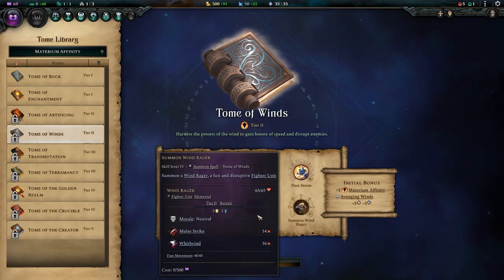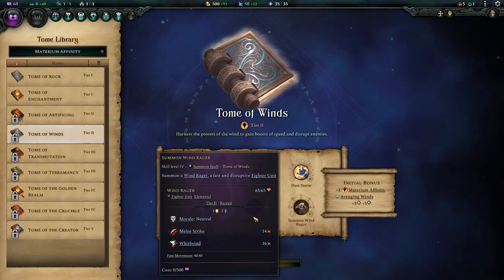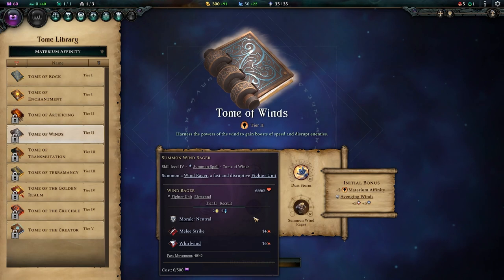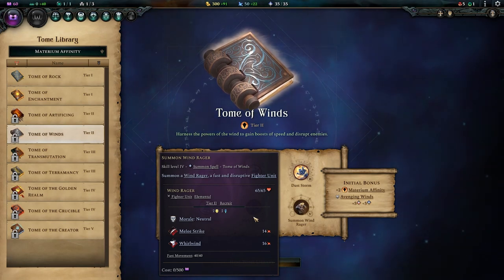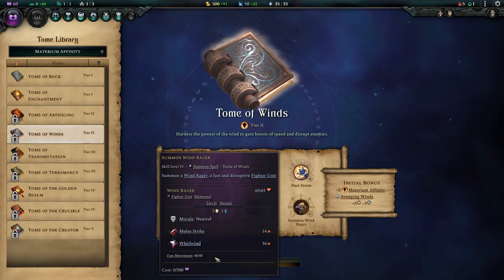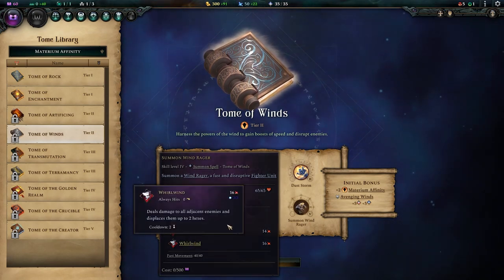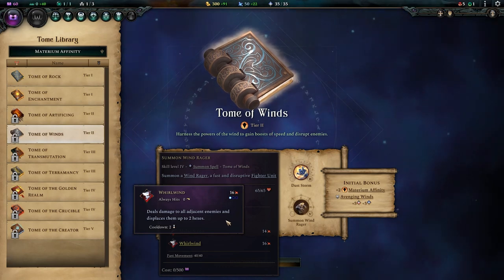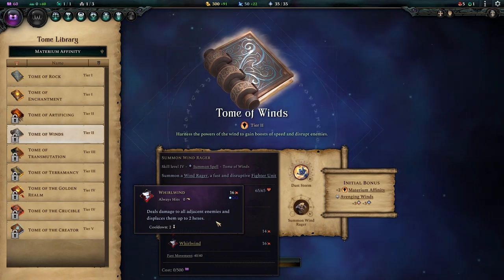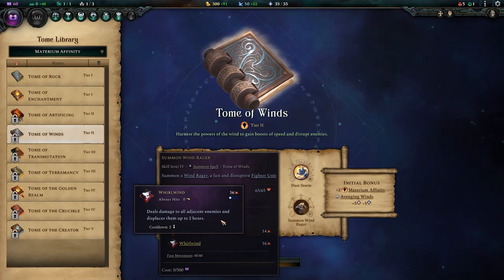You also get to summon the Wind Rager, which is a strange Tier 2 elemental — most are Tier 1 or Tier 3, but this one is Tier 2 and does not evolve. As far as elementals go, it's fine: it does reasonable damage, nothing particularly special, but it is very fast. The Whirlwind ability, which only requires one action point, is sometimes quite useful — it throws enemies around, which can be useful for moving enemies out of position or getting them off your own units to avoid retaliation attacks.